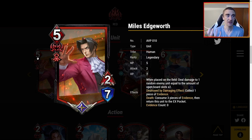Evidence is a resource you consume — it's not like memory where once you have it, you keep it. We really have to look at how many good ways there are to collect evidence and how many good ways there are to spend it. Miles is kind of nice: if you destroy something with damage-dealing effects, you collect one piece of evidence. Death effect: consume three pieces of evidence, then return this unit to the EX pocket. You can keep returning Miles as long as you have three pieces of evidence. I'm pretty high on Miles.